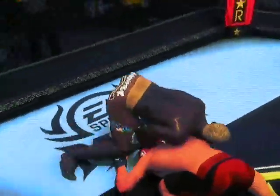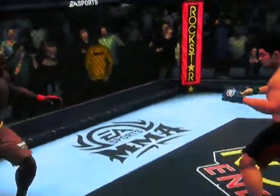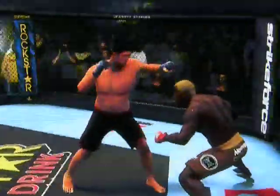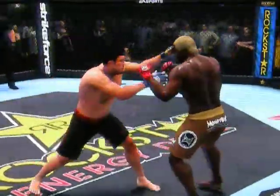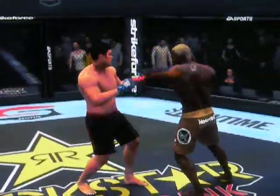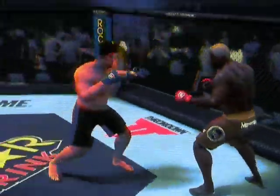Good job in blocking the takedown attempt. There's a textbook sprawl as he defends the takedown attempt beautifully. Randleman isn't the first fighter with a wrestling background to succeed in mixed martial arts. What does a wrestler bring to the MMA table? Well, a wrestling skill is the backbone to having a good mixed martial arts style — it allows you to take your opponent where you want him.